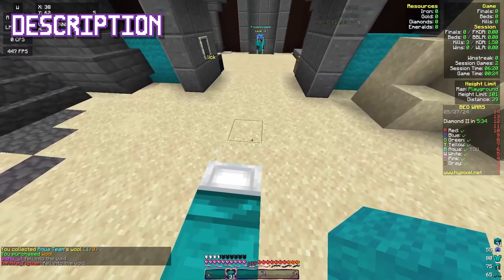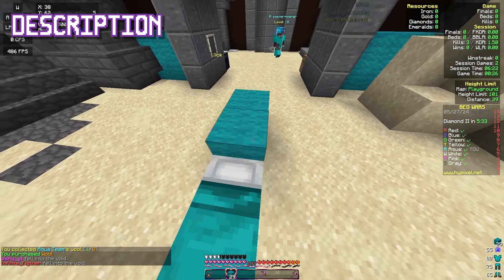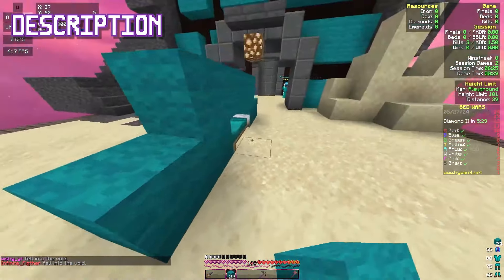If you're going to include images, you should upload them to the images tab and use that link in order to get them to display properly in CurseForge.